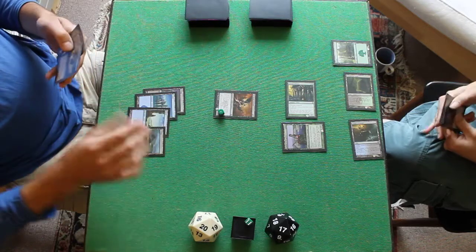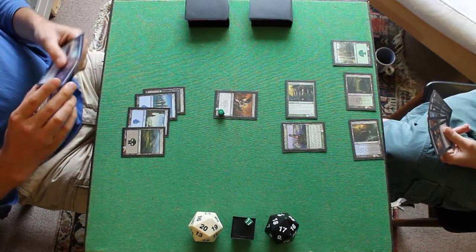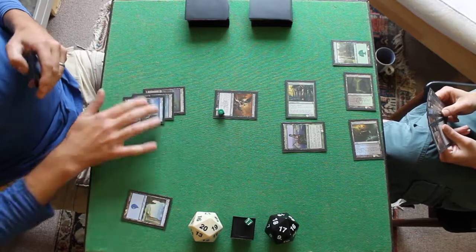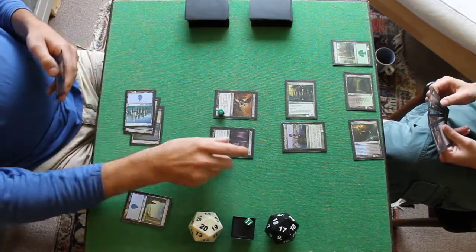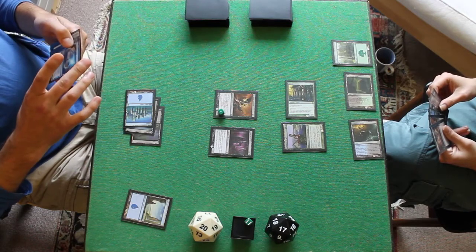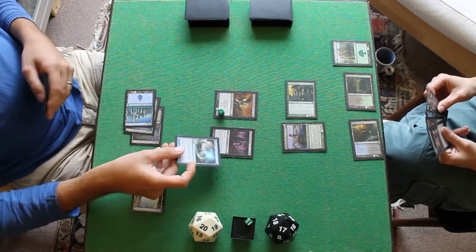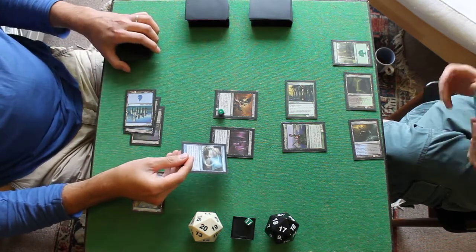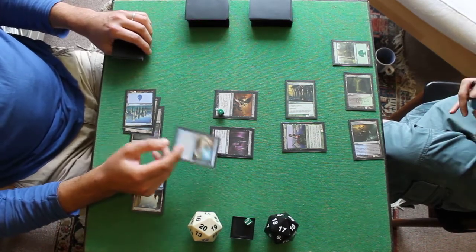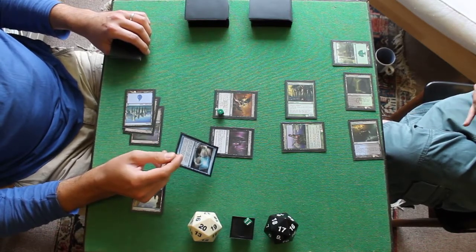Untap, draw, play that swamp off the top. Tap into Agent of Fates. I'll tap 1 and play Retraction Helix on him — but he's summoning sick, so I can't tap him. You can play it on the assassin though; you can target him to make me sacrifice. Yeah, that works.